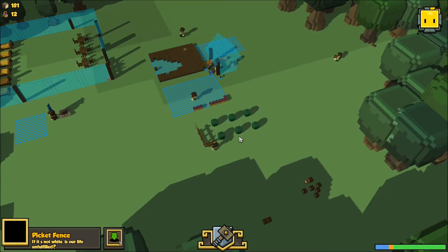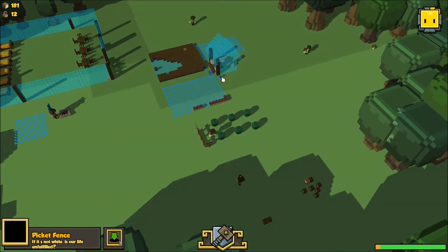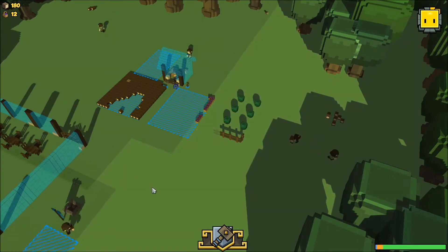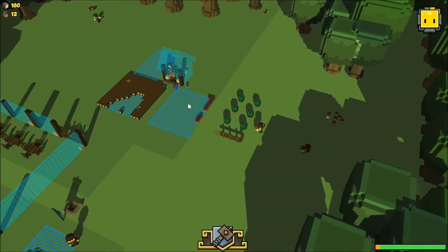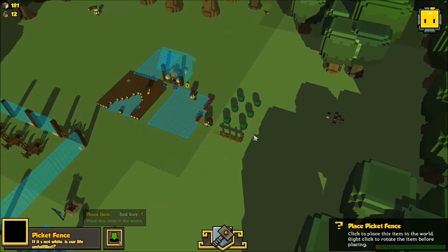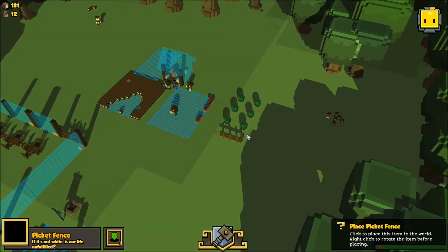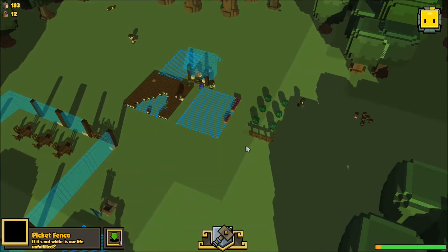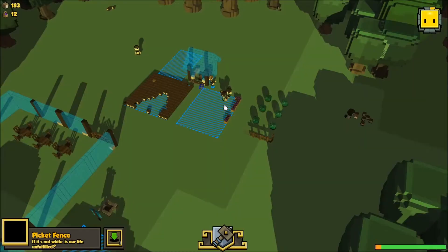By the way, remember in the earlier versions where you hit escape to cancel stuff? Well, now you cancel stuff by just clicking anywhere that's not the item — except when you're placing fence loops. When replacing an item where you can't really click somewhere else and right-click just turns it around, what you want to do is hit escape, like I did — even though it brings up the menu, but it's fine.